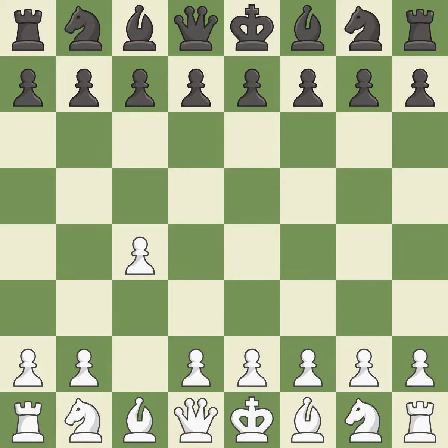In the English opening, White plays c4 to take control of the d5 square without sacrificing a central piece. This is a more patient opening. e5 controls the d4 and f4 squares and allows the queen and dark-squared bishop to develop. The battle for the e4 square is launched by Nc3, attacking the d5 position.